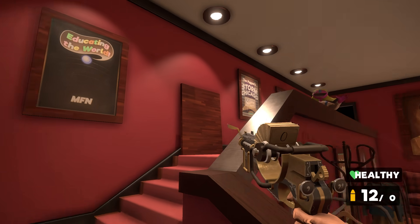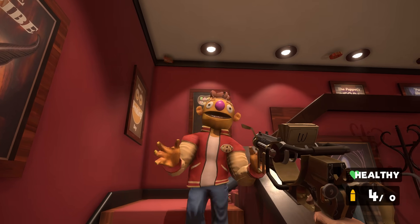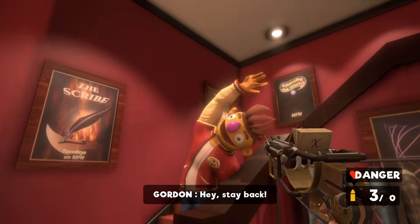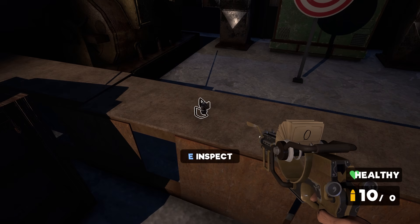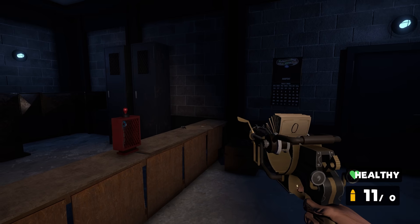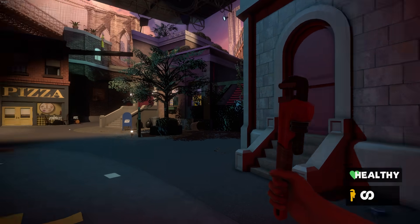The puppets burst in excitedly asking about our favorite color. After dealing with them, we go get the circle key. And if you manage to use up all of your ammo at this point, you're soft-locked. If not, this is all we use the pistol for. Otherwise, we use the key to get onto the actual My Friendly Neighborhood set.